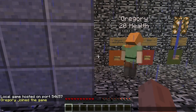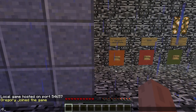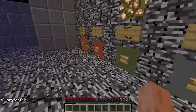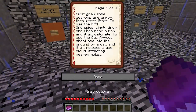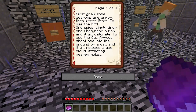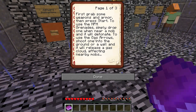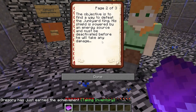Hey everybody, welcome to another edition of Dad and Greg play Minecraft. This is Dad, this is Greg. Let's look at the instructions first. It gave me a book. It says: first grab some weapons and armor, then press start. To use the grenades, simply drop one near a mob and it will detonate. To use the gas arrows, shoot one into the ground or wall and it will release a gas cloud affecting nearby mobs.